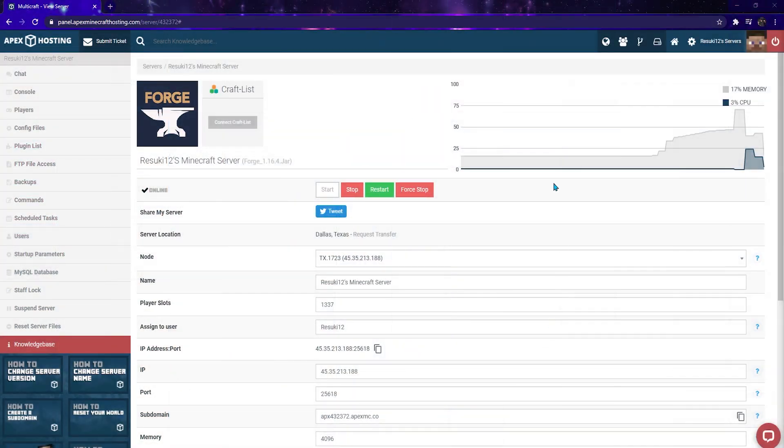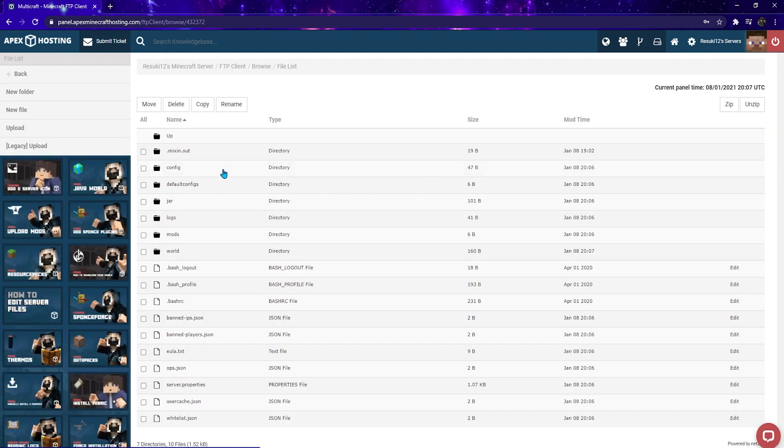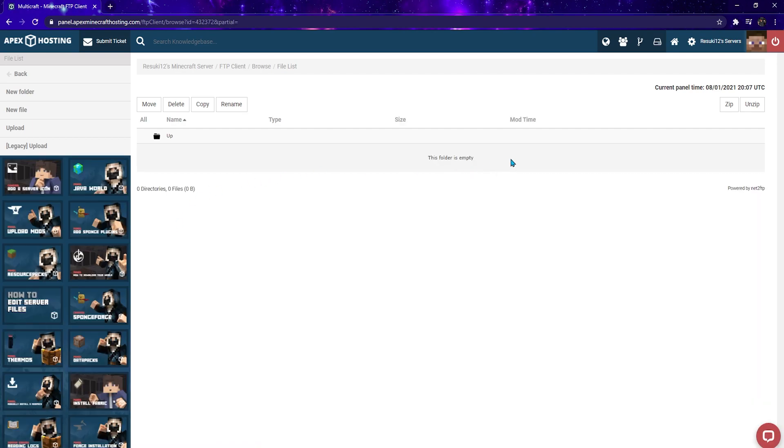In order to install Just Enough Items onto your server, you'll first need to head to your Apex panel and click on the FTP File Access. From there you're going to input your password in order to log into your profile — enter it into the control panel password slot and hit Login or Enter. From there you're going to click on the mods subfolder that you see, then click Upload on the left-hand side.